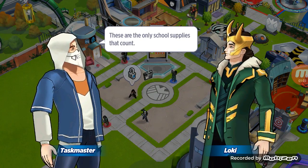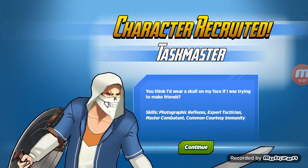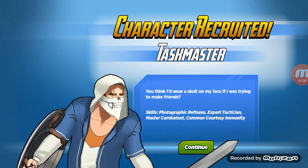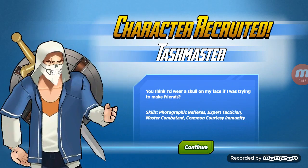These are the only school supplies that count. Let's see — character recruit: Dash Master. "You think I drew a scar on my face? I was trying to make a friend."